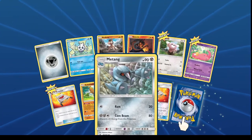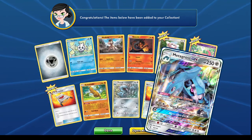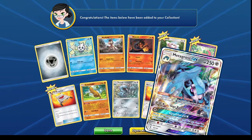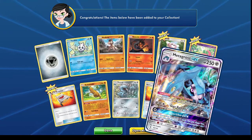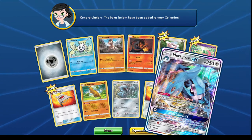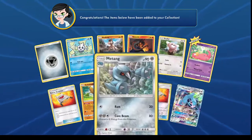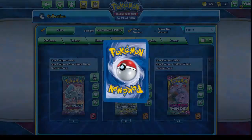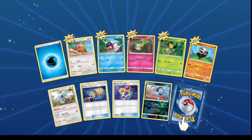Obviously to get to Metang we would have to evolve from Beldum, and to get to Metagross we would have to evolve from Metang. And that is a really really cool last card - might be a good card to use as well, especially as a support card. Getting five cards from the thing and 150 damage - that is a very very good card. That's essentially how the game works and then you just keep battling with your opponent. Every time you kill a Pokemon you get to pick a prize card. If you kill a GX card you get two, and for a VMAX you get two. For the super Megas some you get three - like there's a Mewtwo card I've killed before and got three cards.